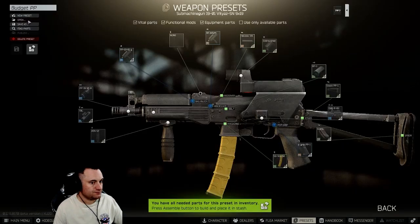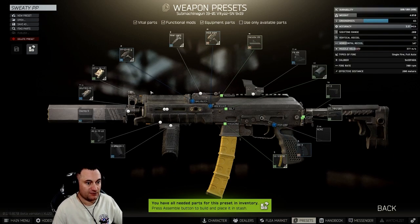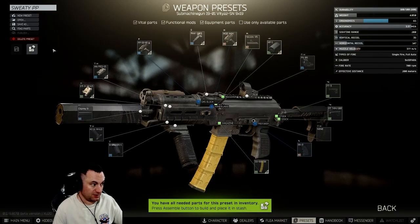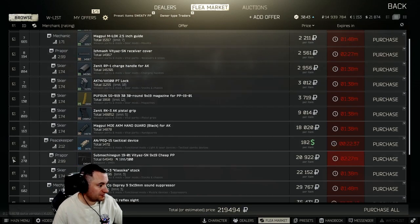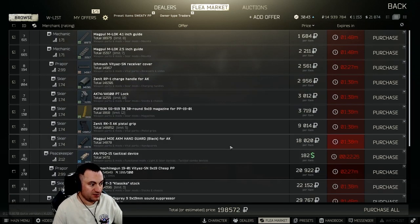The next PP is the sweaty PP — about the best stats you can possibly get out of a PP. The recoil is extraordinarily low at 35 — the thing is an absolute laser. But it is extraordinarily expensive to make. We'll go look at what it takes to build — you're at 198,572 to build the attachments, plus the cost of the gun itself, bringing you well over 200,000 rubles total.